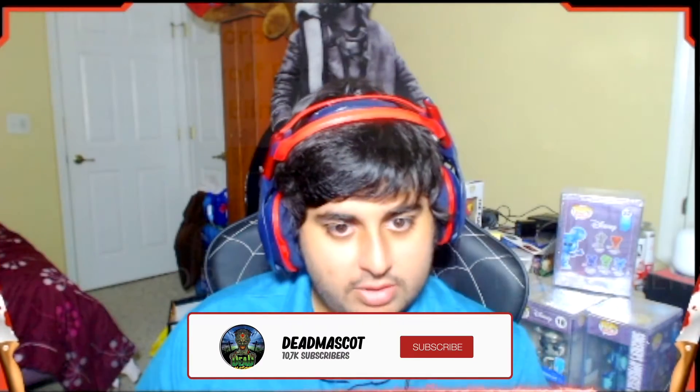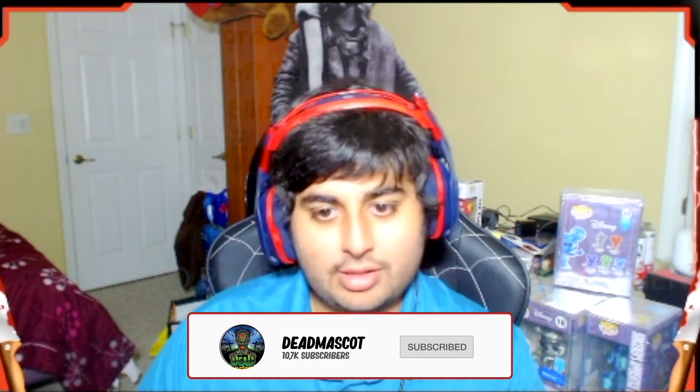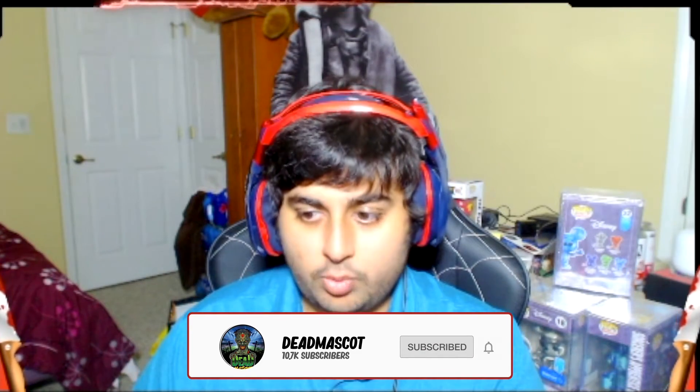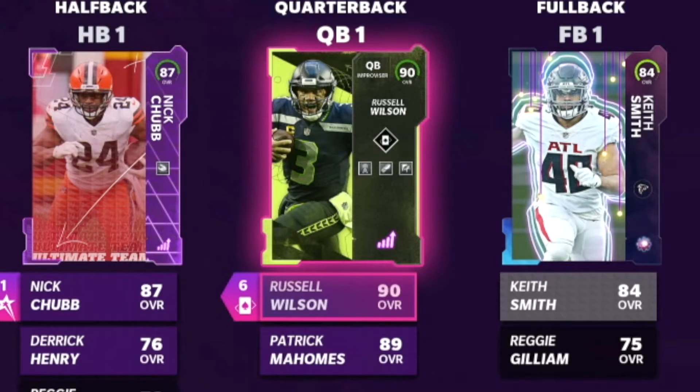Hey guys, what is up? Dead Mascot here and we're back with another Madden 22 Ultimate Team video. Today we are showing off some superstars that came out with the launch — today is August 20th. We picked up Russell Wilson. You can see him — he has 78 speed, doesn't have the best speed.